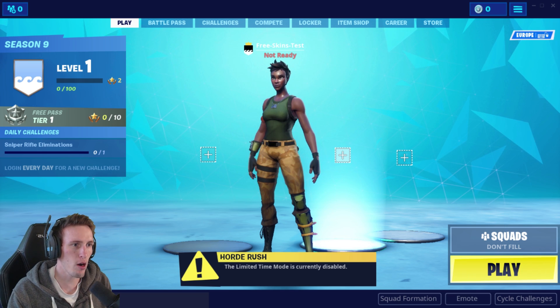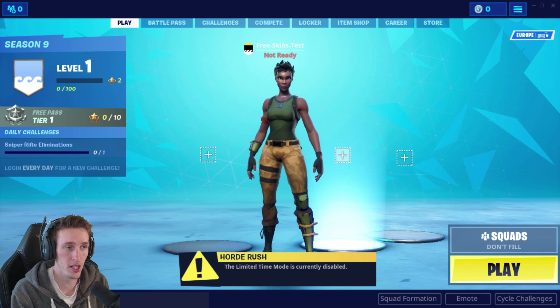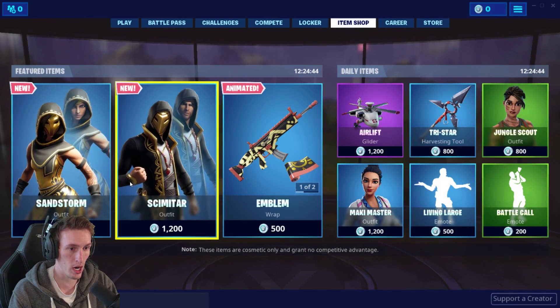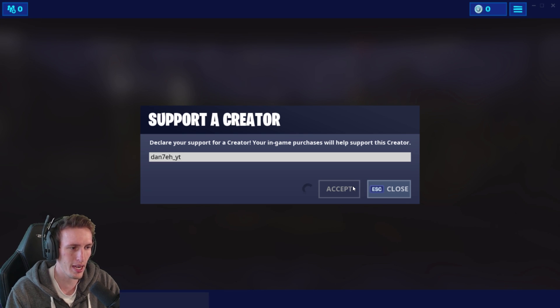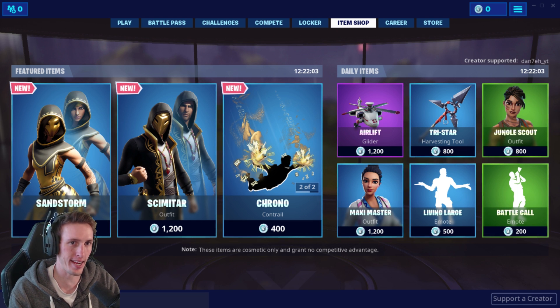So it's a few days later and we're actually going to be testing a brand new glitch - apparently you can get any item in the item shop for free. As you can see, there are these brand new items that look pretty sick. If you want to support me, use creator code Dante underscore YT. Let's get straight into it and listen to Nogo to see exactly what we need to do.